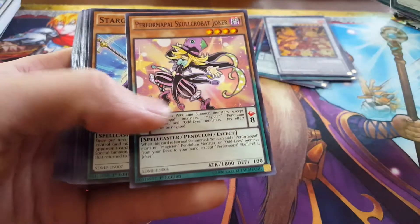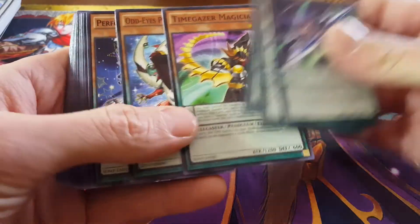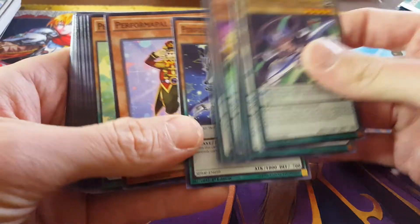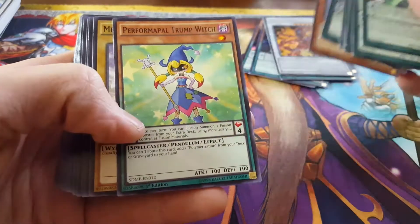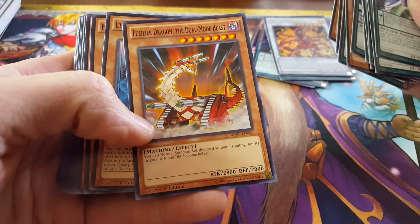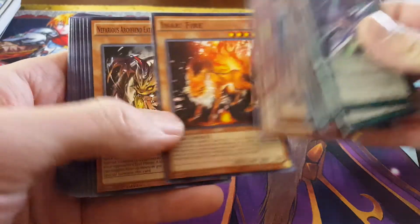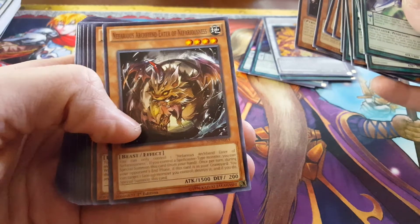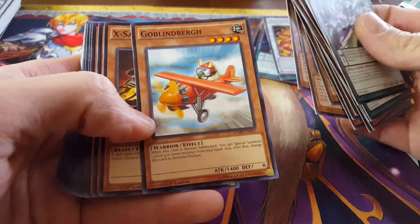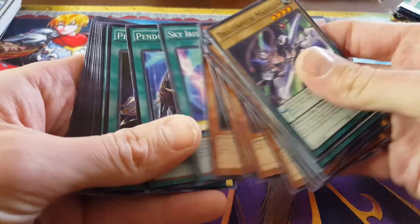Dragon Pulse Magician, Dragon Pit Magician, Performapal Skullcrobat Joker — boy that's a mouthful — Stargazing Magician, Timegazer Magician, Odd-Eyes Pendulum Dragon, Performapal Silver Claw, Performapal Sleek Tiger, Performapal Trump Witch, Metaphys Armed Dragon, Chaos Hunter, Fuselier Dragon the Dual-Mode Beast, Lyla Lightsworn Sorceress, Fencing Fire Ferret.